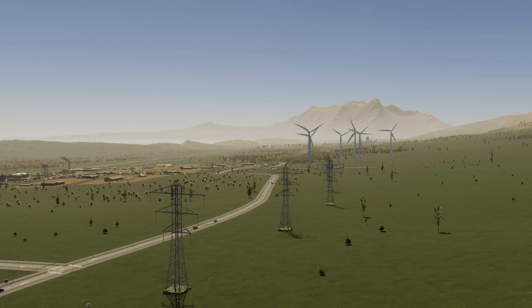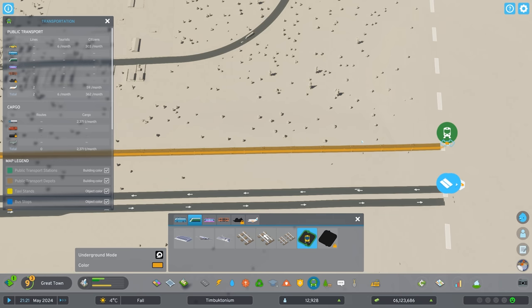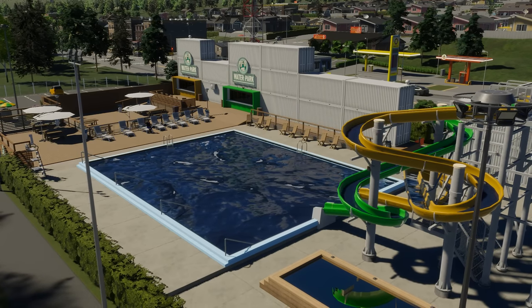Simply drag roads or power lines to the very edge of the map to create an outside connection. You can also create outside connections using your public transportation route by dragging them to the very edge of the map. This will provide alternative entry points into your city.